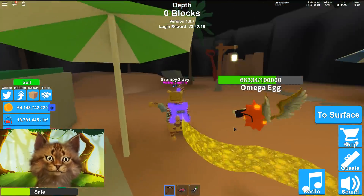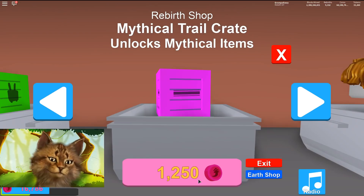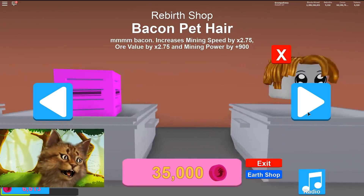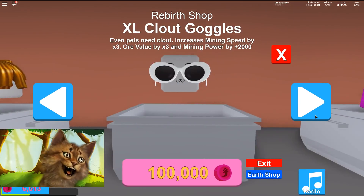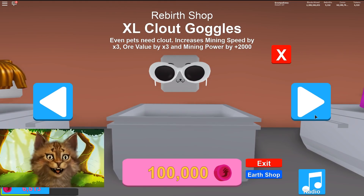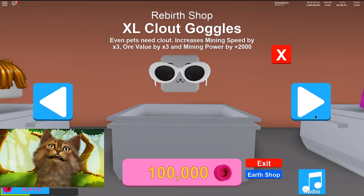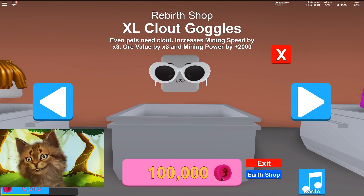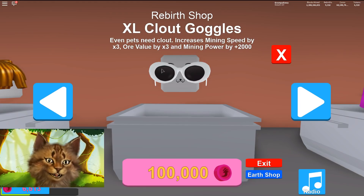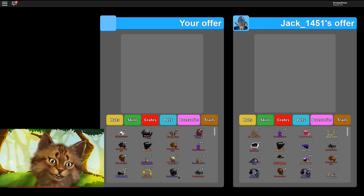Now I want to buy some of the mythical trail crates. Let's get ten more. They also have the bacon hair accessory which looks amazing, and the XL clout goggles — but it's 10,000 rebirth tokens. If we get 2,500 likes I will grind and get it, because this and the bacon hair are literally the best pet accessories you can get.